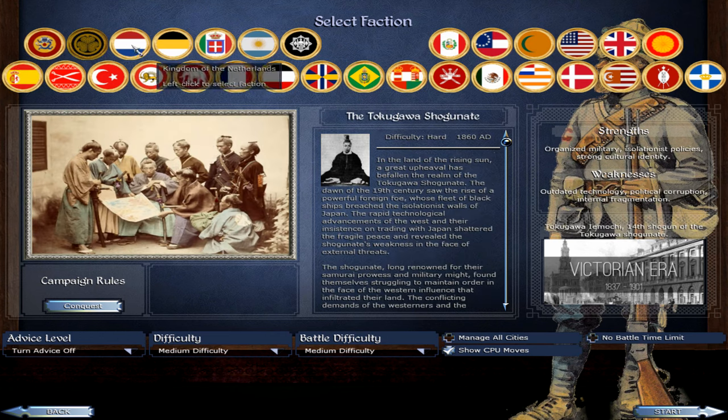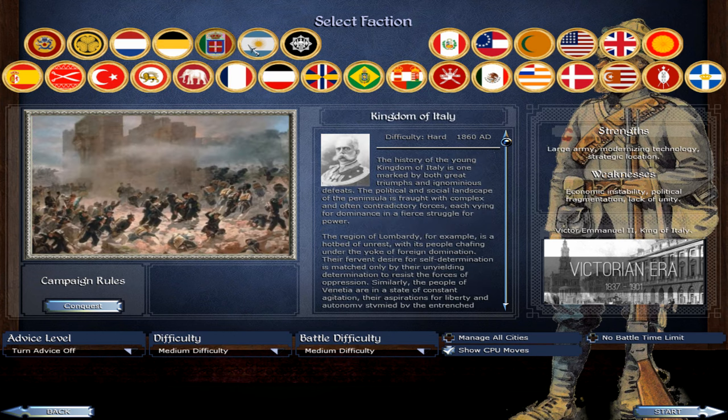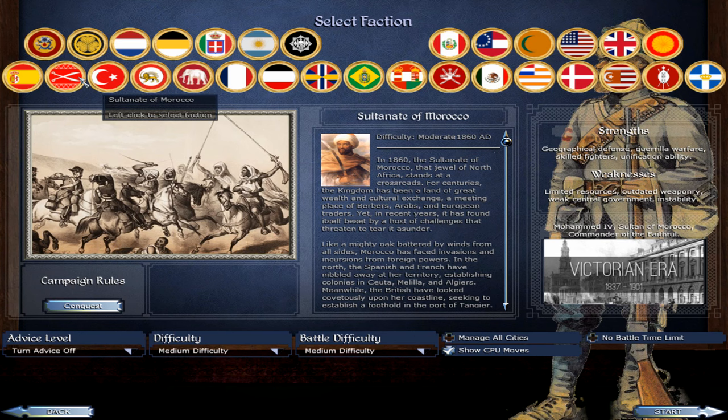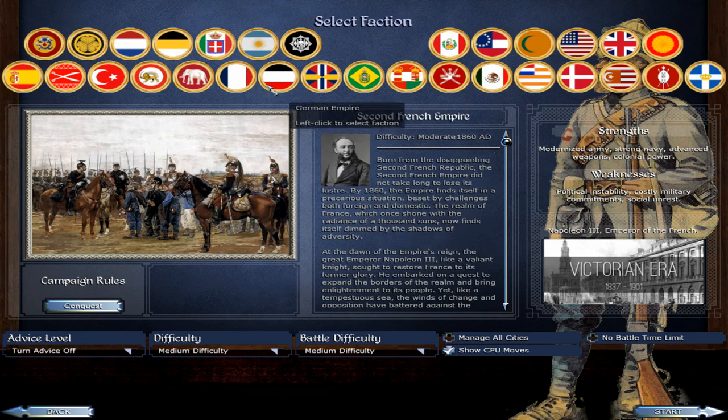If you go to the grand campaign you can see all their factions — the Qing Empire, Tokugawa Shogunate, Kingdom of the Netherlands, Russian Empire, Italy, Argentina, Emirate of Afghanistan, Kingdom of Spain, Sultanate of Morocco, Ottomans, Qajar, Kingdom of Thailand, and the Second French Empire. They cover the Victorian era, roughly 1837 to 1901, but right now you're starting in 1860.